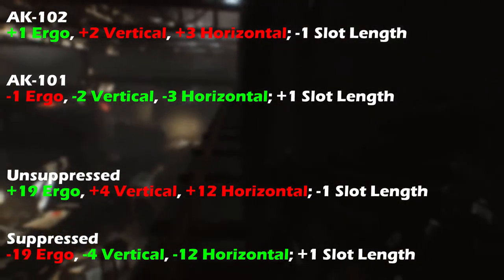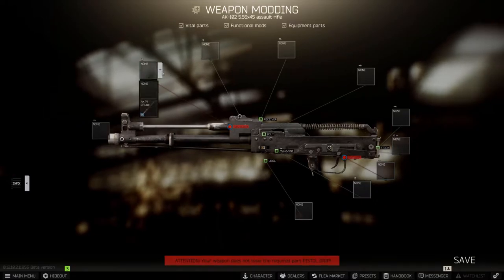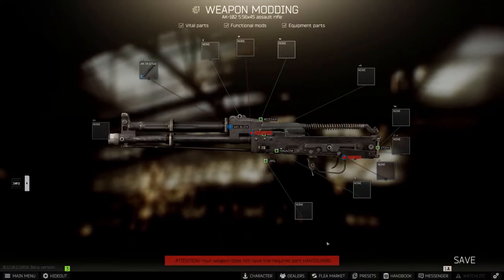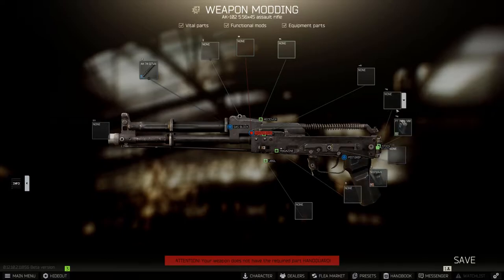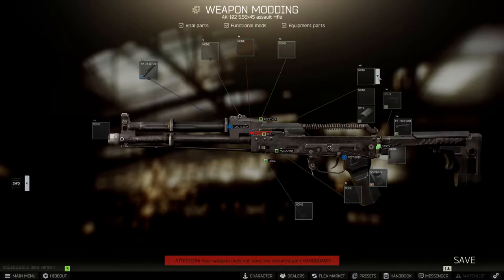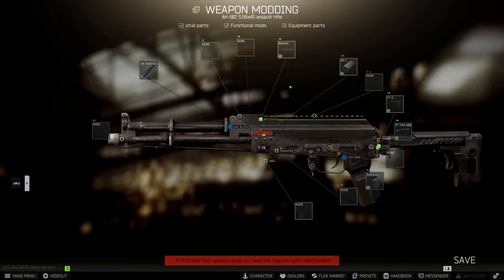Let's get into the builds, starting with the AK-102. First up is the gas tube — we're going to be using the AK-74 gas tube, but just use whichever one comes with the weapon you purchase. Next, we're going to be using the Aeronok Scorpius pistol grip. You can also use the RK-3 as they are identical; however, the Scorpius is cheaper. We're then going to use the AK-74 AK-100 PT lock in combination with the Zenit PT-3 Klaska stock, followed by the Zenit RP-1 charging handle and the Academia Bastion dust cover.